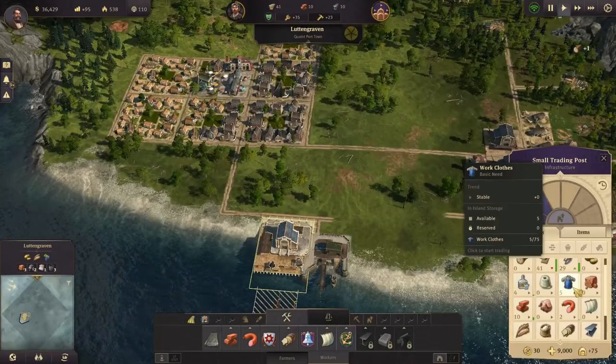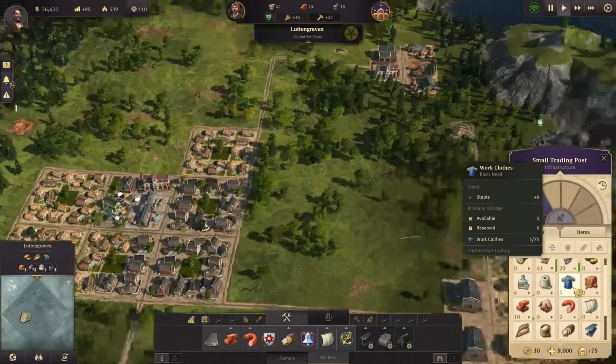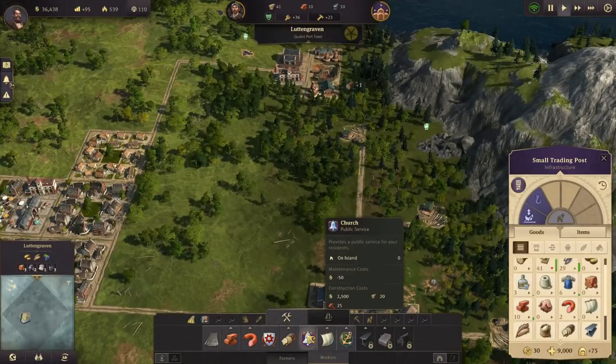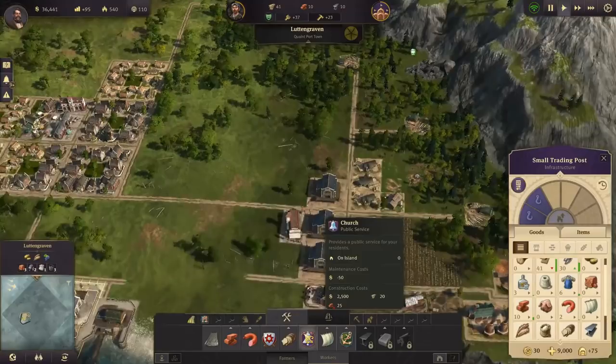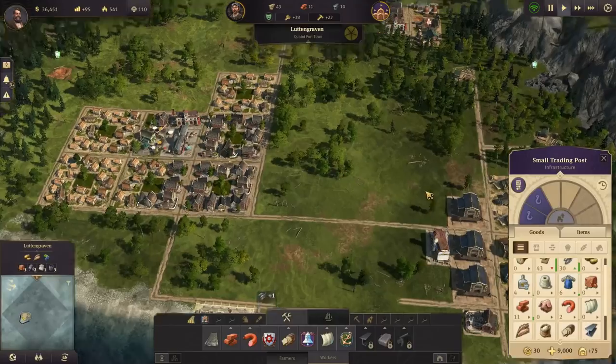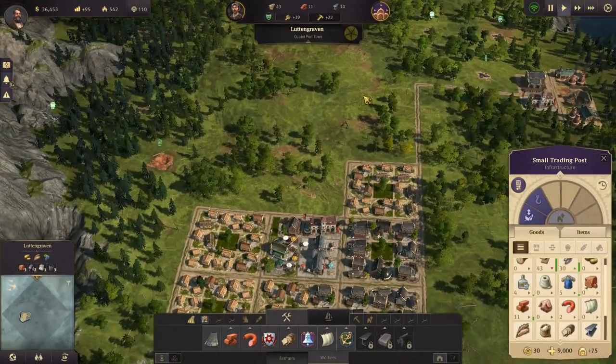When you see goods trending as stable, it may be time to produce more of that good before you grow any further. If you continue to grow with wild abandon, looking to hook up more and more advanced goods, your basics will cause your colony to death spiral as suddenly there aren't enough shirts to go around, even though you're just chasing the newer and shinier things. So don't let that trip you up.